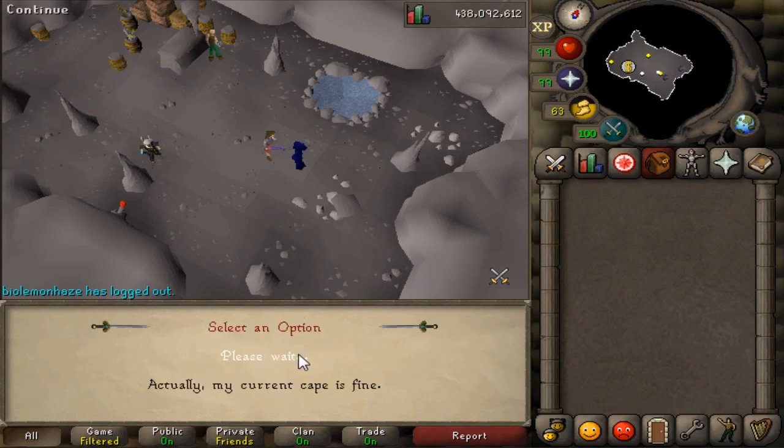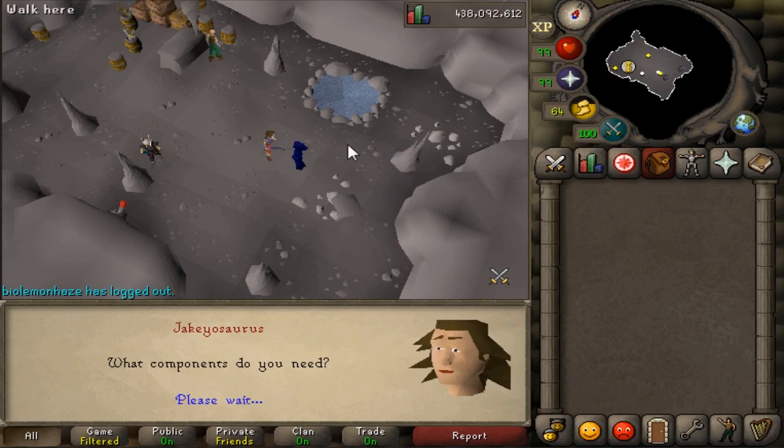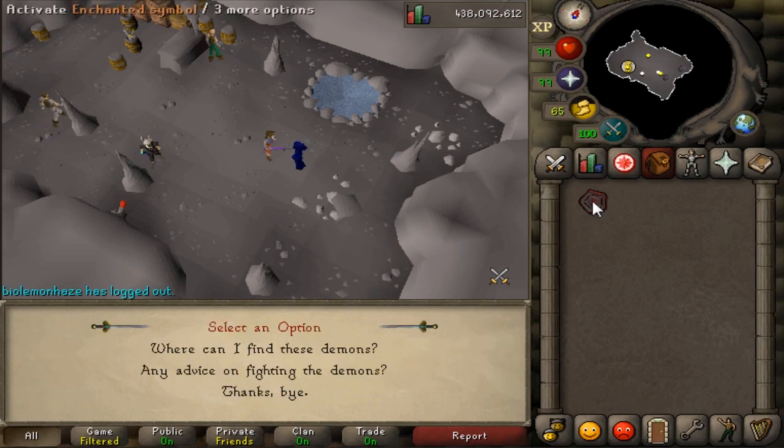So that's where the requirement of 75 Mage comes in, and you have to complete the original Mage Arena mini quest. You require the hearts of all three demons.